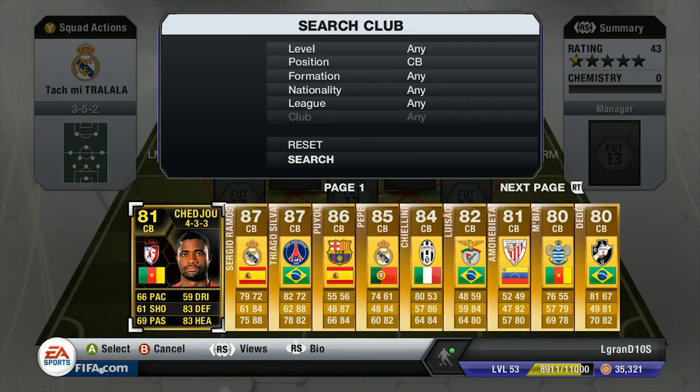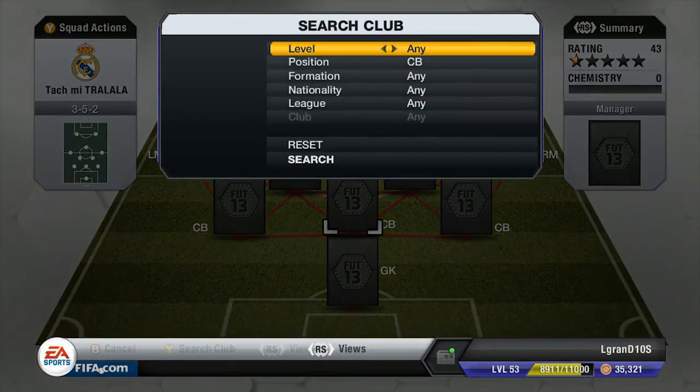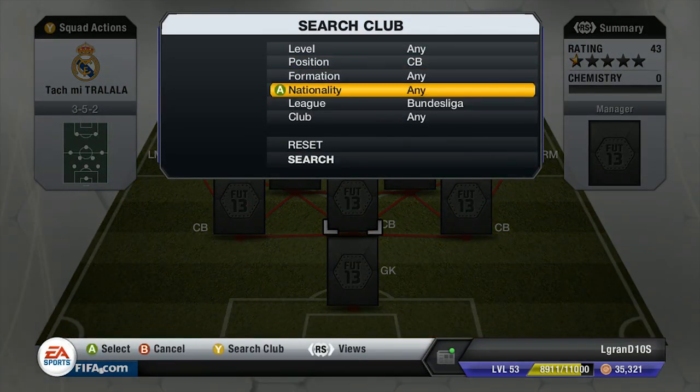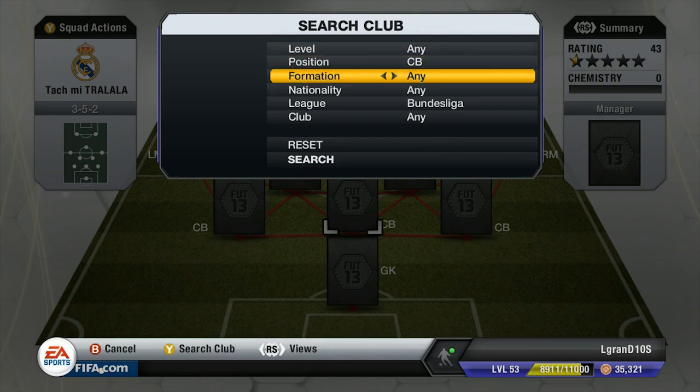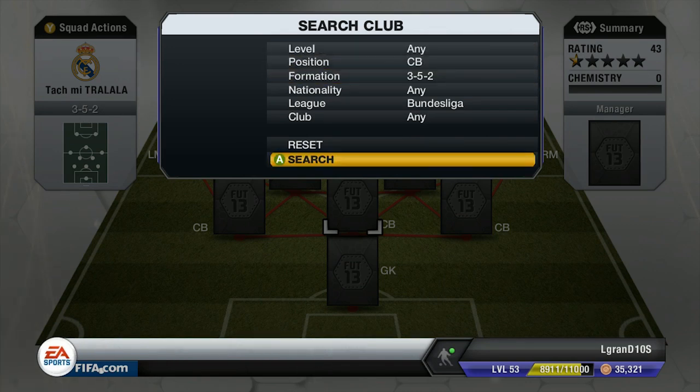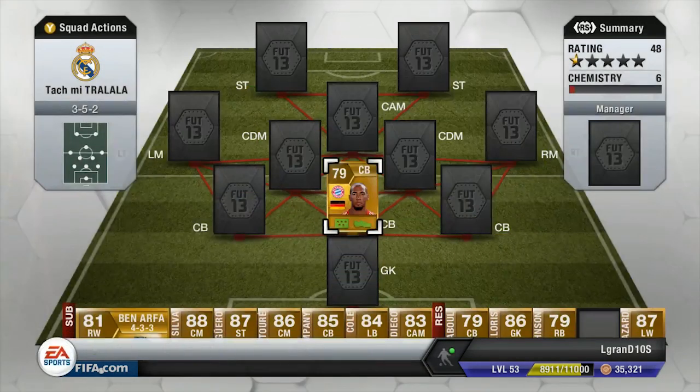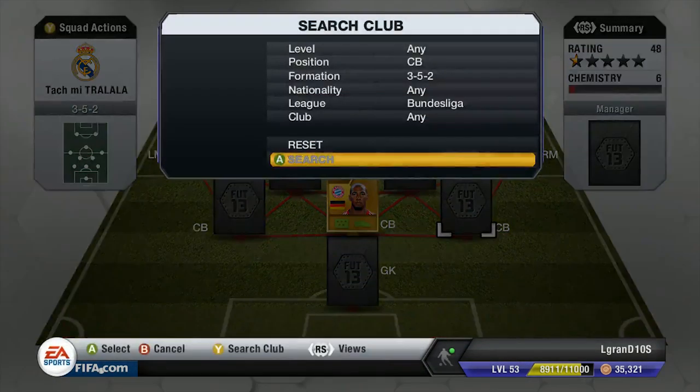We're going to skip the goalkeeper and go straight to center back. We have to put the league — nationality doesn't matter, formation does matter — so we're going to put a 3-5-2 and search. We could have Neuer in the middle width.